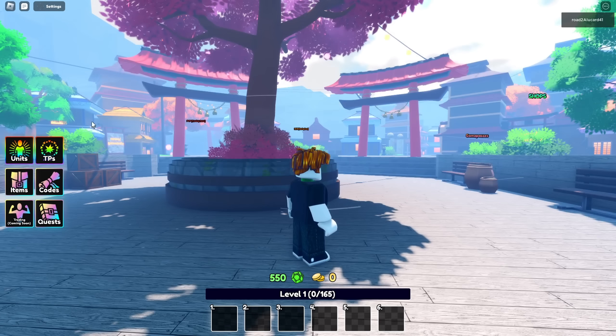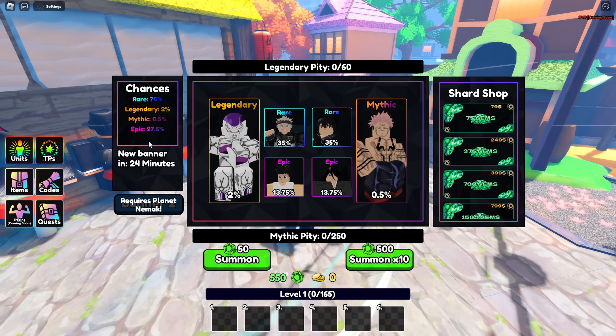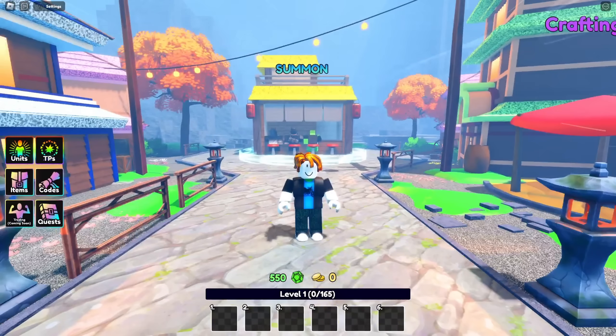It's going to be in the banner — they may remove it, I don't know. I am on an alt account right here, you can see Frieza. I actually summoned with like 60,000 gems on the banner too, and I ended up getting like 6 of these guys, so we got a decent amount. There's Sakuna and there is Frieza in here.